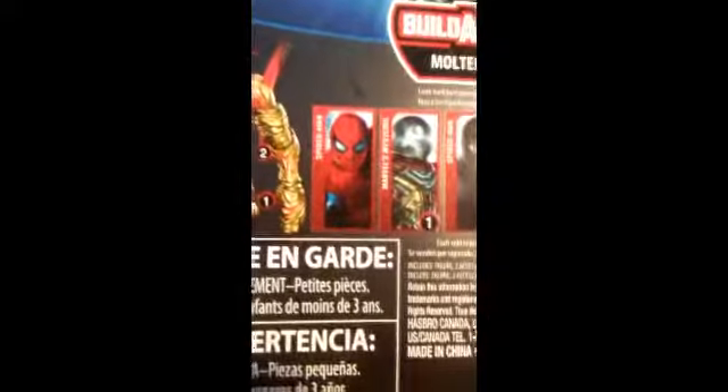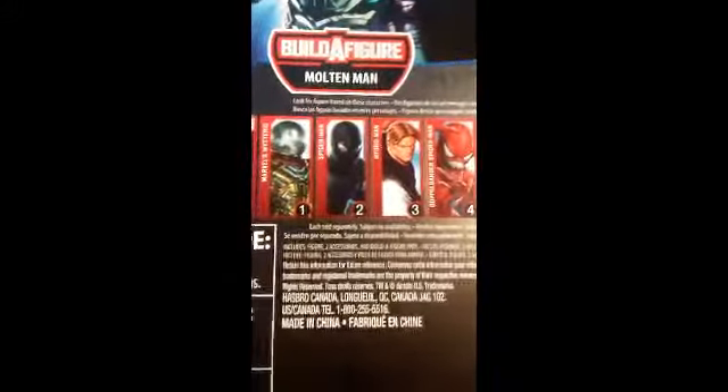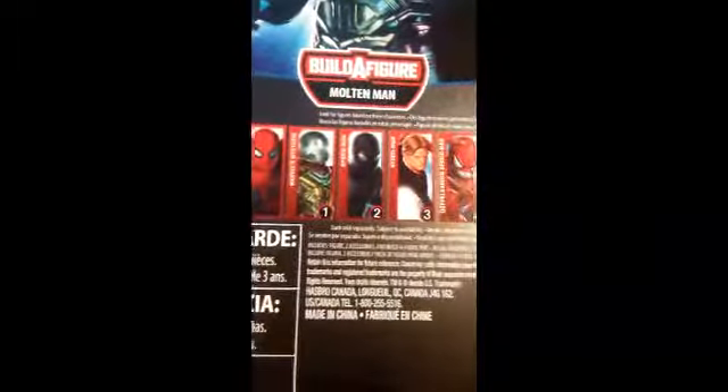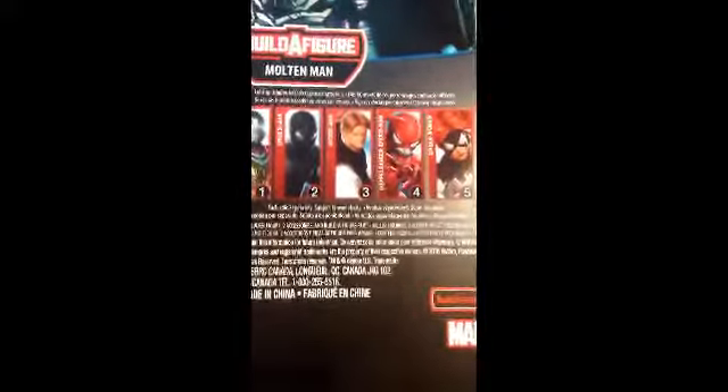Here are all the figures you need to collect to build Molten Man. There's Spider-Man, though he doesn't come with a Build-A-Figure piece. Then there's Mysterio, which is the one I have here. Spider-Man in his stealth suit — aka Night Monkey suit. We have Hydro-Man, which is a comic figure; Doppelganger, also a comic figure; Spider-Woman, the Julia Carpenter version, also a comic character; and Scorpion, also a comic figure.